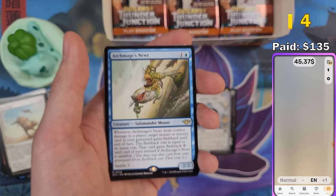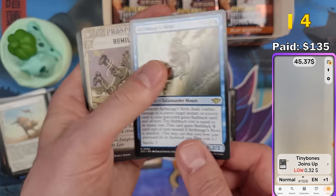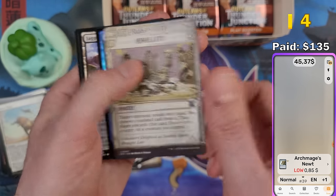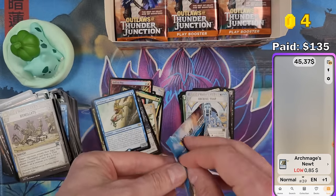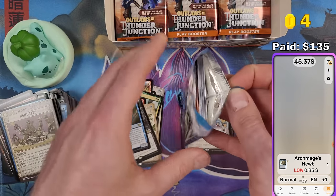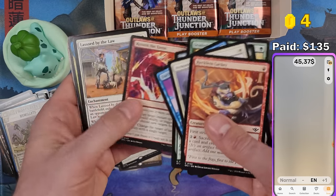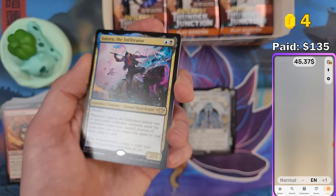Tiny Bones Joins Up — 32 cents. Archmage Newt — 85 cents. And no other rares. It feels like we're getting more rares than with Murders at Karlov Manor — I'm happy with that. I'll count the rares and mythics again at the end.